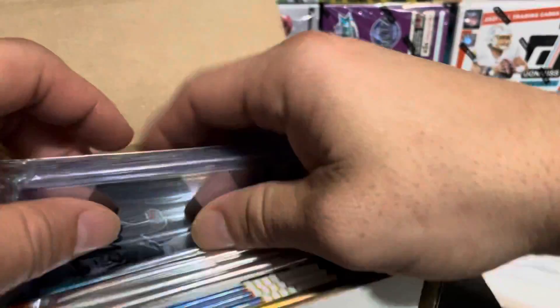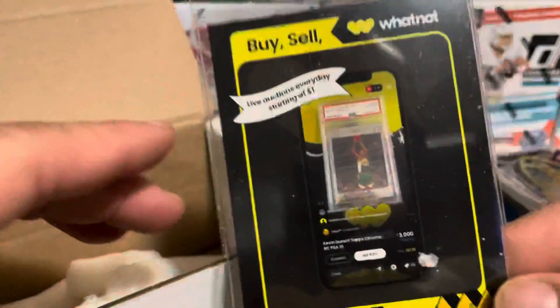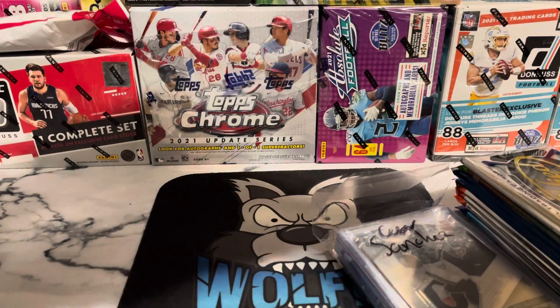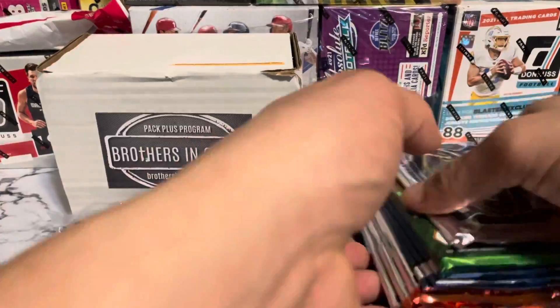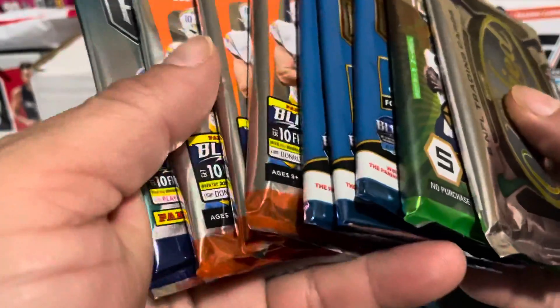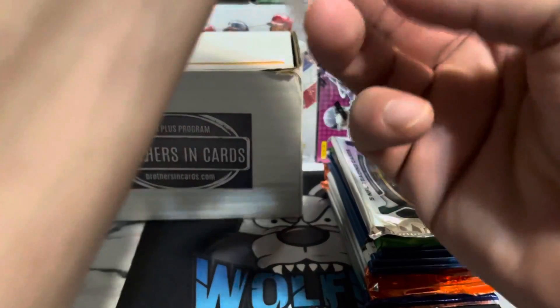Let's see what we got this month. I already did the cutting before I started the video. Looks like we got a card saver — buy, sell, whatnot. All right, let's check it out. We do have the 2021 Certified pack program promotion. And yeah, we got the Bears on their Mosaic, right.